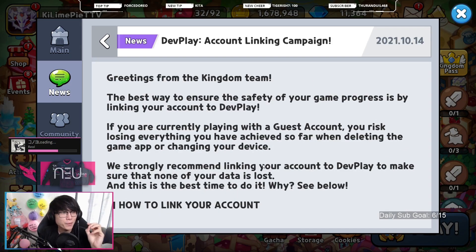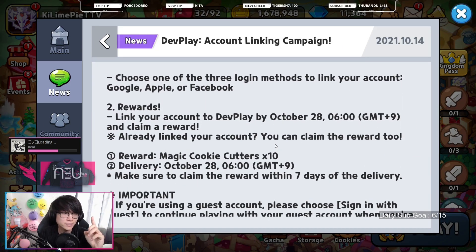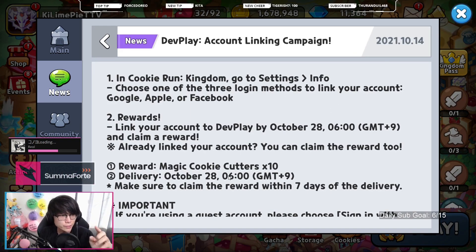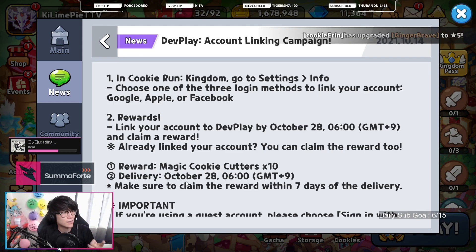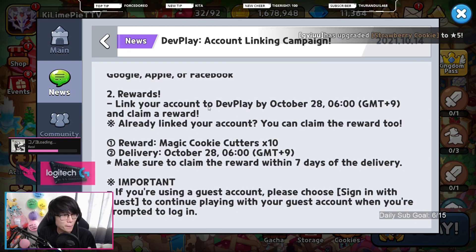Make sure you have your account linked to DevPlates so that you can get your 10 free Magic Cookie Cutters, which is going to be exceptionally helpful with the new Pumpkin Pie Cookie coming out. You do have to have this done right before maintenance starts — by October 28th, 6am, which is the maintenance start time.